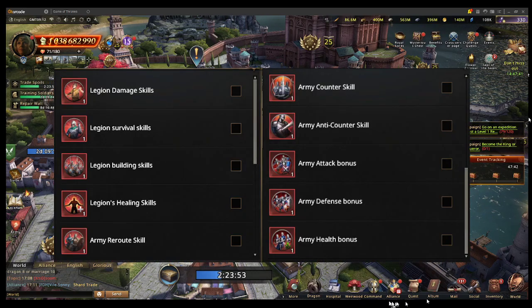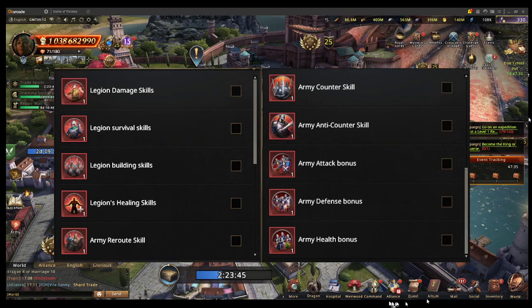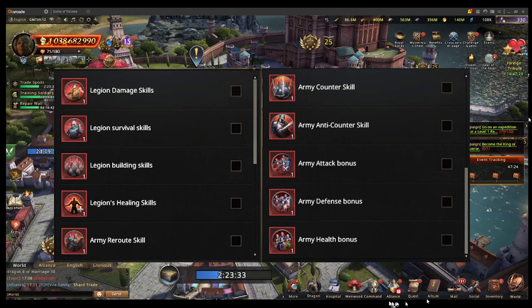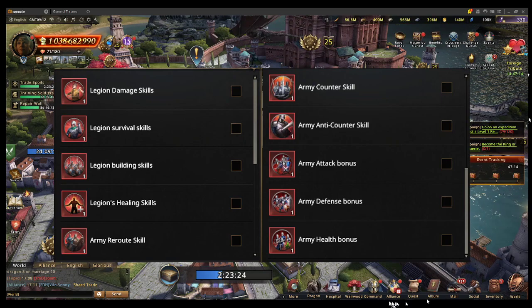Inside the dragon skill selection chest you can choose one of these 10 skills: legion damage, legion survival, legion building, legion healing, legion reroute, army counter, army anti-counter, army attack bonus, army defense, and army health. A lot of viewers have been asking — one on Facebook, one on my Discord channel, and three via messages — so here's the breakdown on what I think you should get.